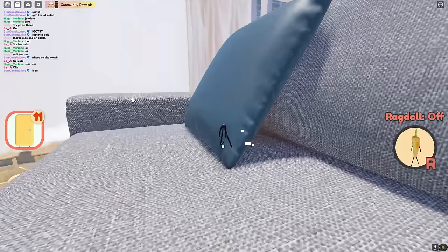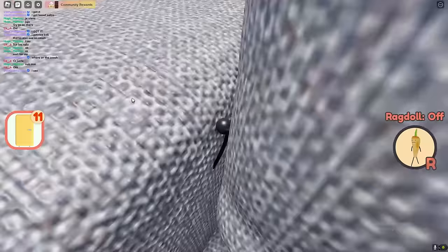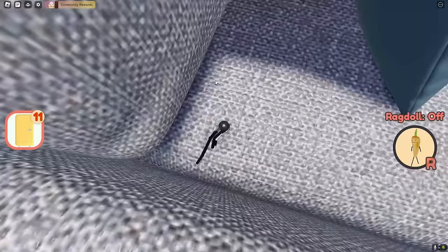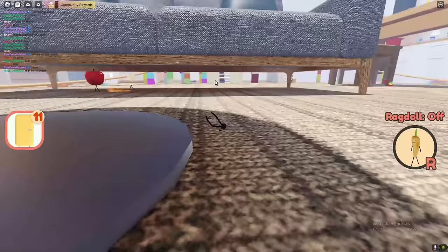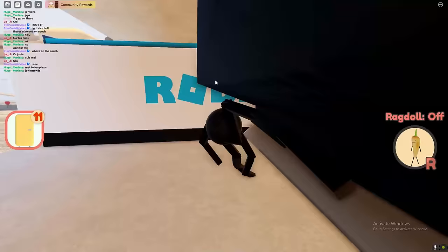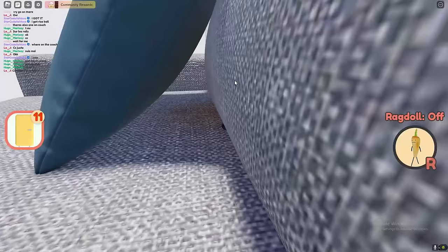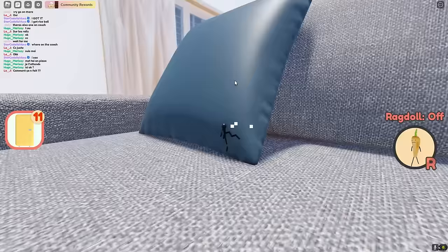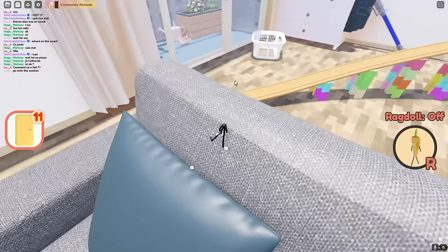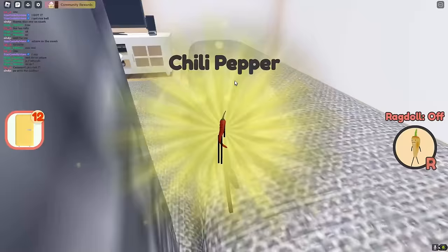The chili is right there guys — I accidentally jumped off, that is so annoying. Let's go back up there real quick. As you can obviously see the chili is there but I'm going to try and get it for you guys. For chili, make sure you go right on the ledge here like that — and there we go, we got the chili pepper! That's how you get it — really really easy guys, that's how you get the chili pepper.